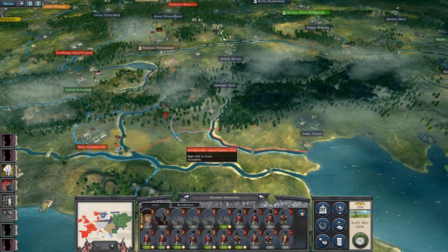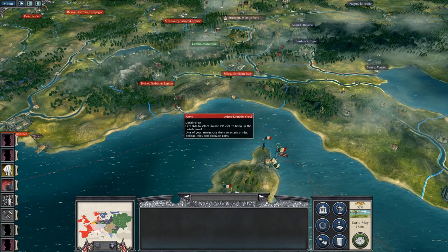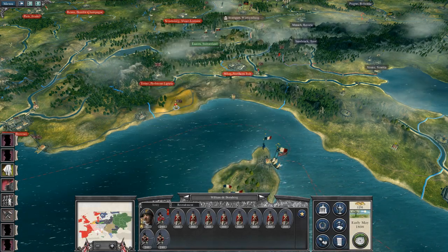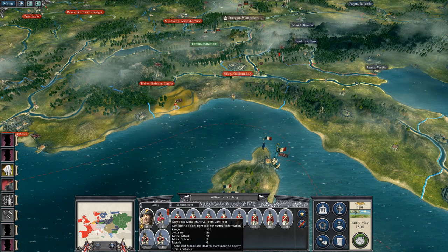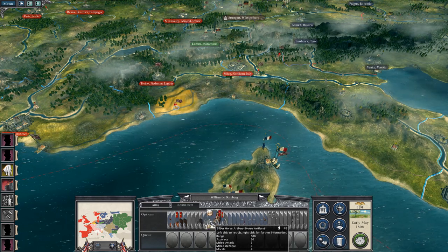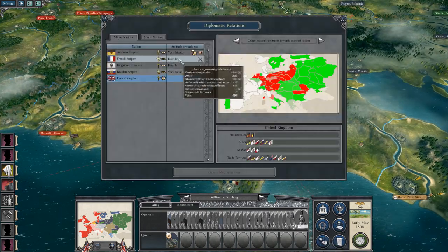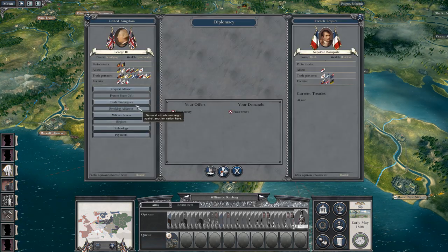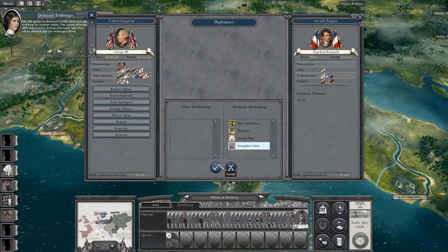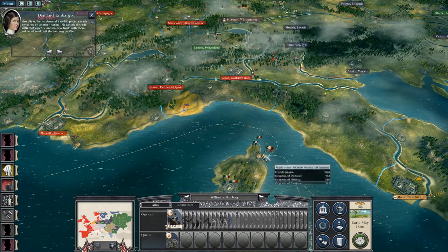I may end up swinging Alexander Abercrombie to hit Innsbruck to provide a threat to their south. Can I get you a general — William de Dornburg? I think we need him. Then you can try to get hold of some foot guards. It's a good union of artillery for you. In which case — use this option to demand a nation places a trade embargo on another nation. No new trade with them will be allowed until the embargo is lifted.